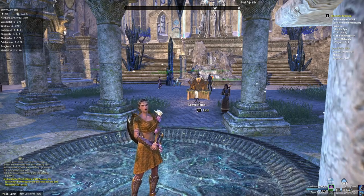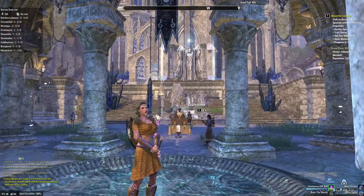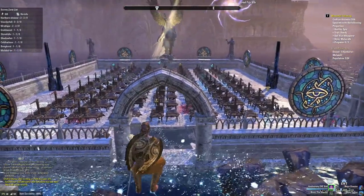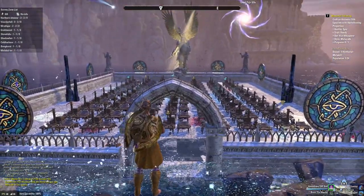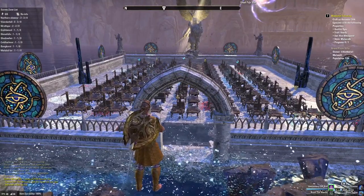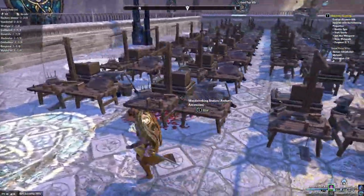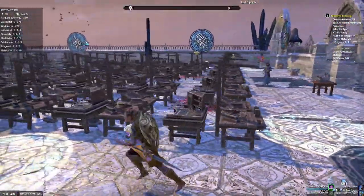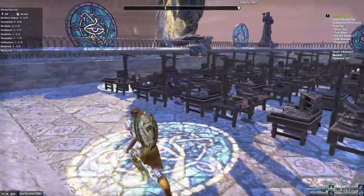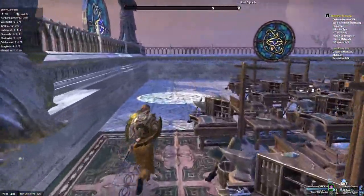I've ported to my guild house — the Cedric Villa here in Artaeum — to show you the faster way of completing those writs. Just behind here, the guild has built an entire platform out into the sea to house essentially every single crafting set in the game currently. So no matter what writs I need to complete, I can just come in here, run straight to the crafting set I need, complete the writ, and then go turn it in.